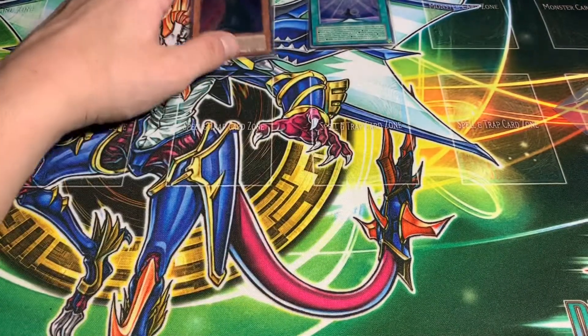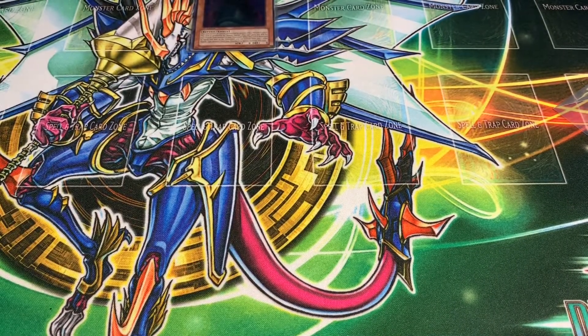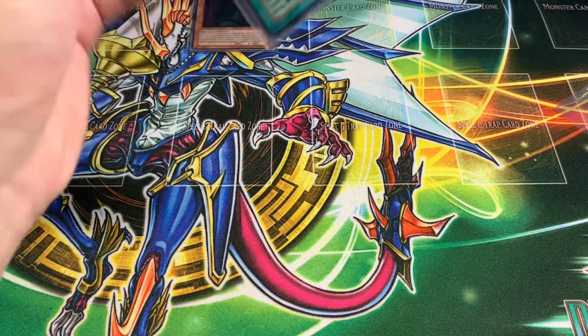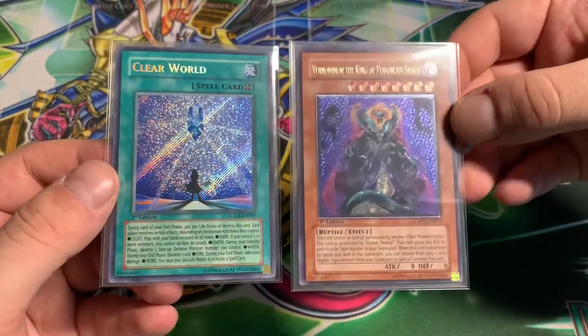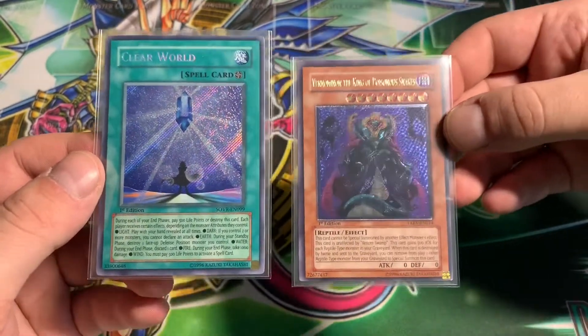An amazing ultimate rare from Tactical Evolution. I actually have a lot of the secret rares, but I don't have too many of the ultimate rares from Tactical Evolution. So, we're going to wrap it up here. As we sleeve up and don't damage our Clear World — there you have it. Venominion and Clear World, two First Edition epic cards from 5Ds and GX.